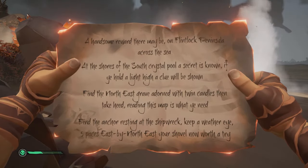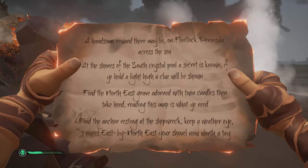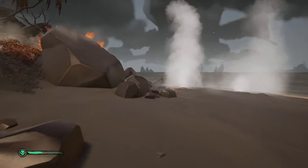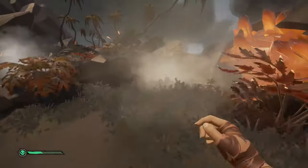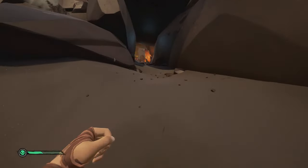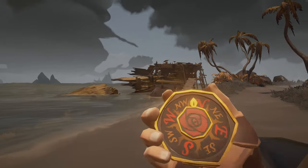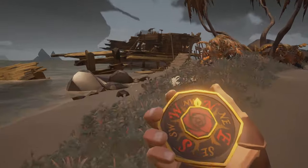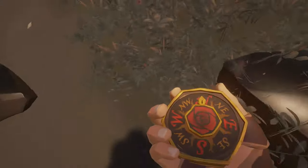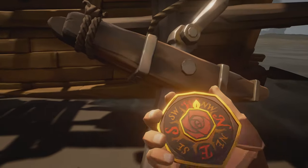Find the anchor resting at the shipwreck. Keep a weather eye. Five paces East by North East. Your shovel now worth a try. I would advise going under the rock underpass for this one just to go the quickest way. The anchor is located just by the galleon on the west side or the northwest side of the island. You just need to run up to it and go five paces North North East.